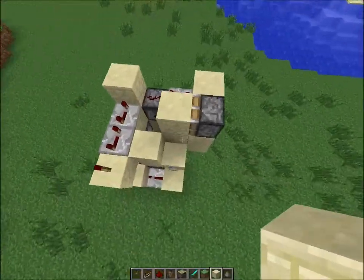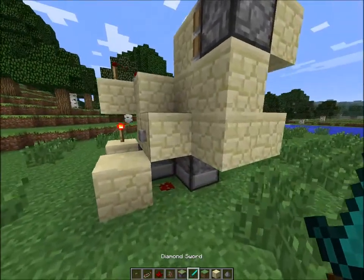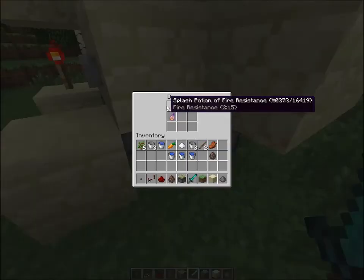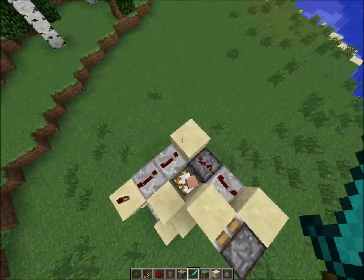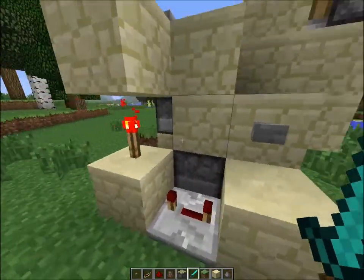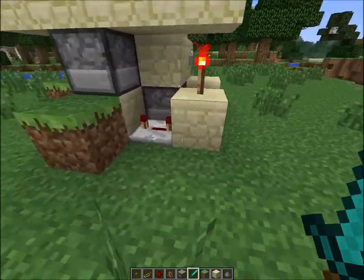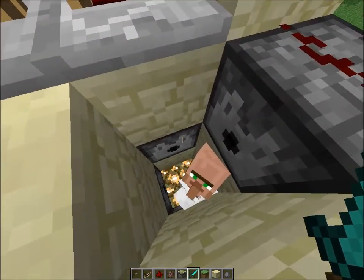First things first, this button powers these two dispensers that are pointing inwards towards the torture chamber. This one shoots a potion of fire resistance, and this one shoots a potion of regeneration — make the regeneration longer, or constantly throw splash potions if you want them suffering for a longer period of time. Then this dust also powers this block here, which goes over here and splits off into two directions. Four ticks later, a lava bucket will pour over this person, but since he has a fire resistance potion, it's not going to do anything.